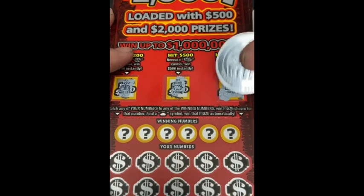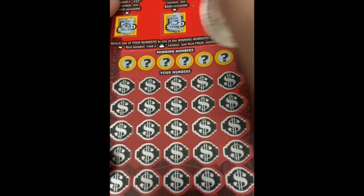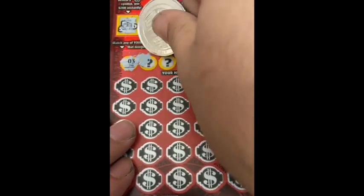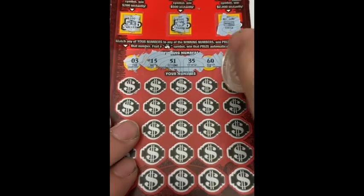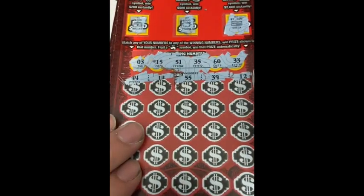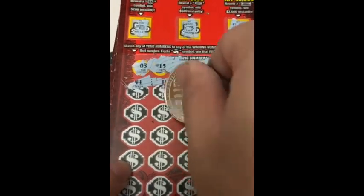Stack of bills for $500 — nothing. Now we gotta match our number to the win number, or find the money bags symbol. Our number is 3. Numbers so far: 15, 51, 35, 60, 33, 12, 39, 55, 14, 44, 56, 18, 58, 22, 46.